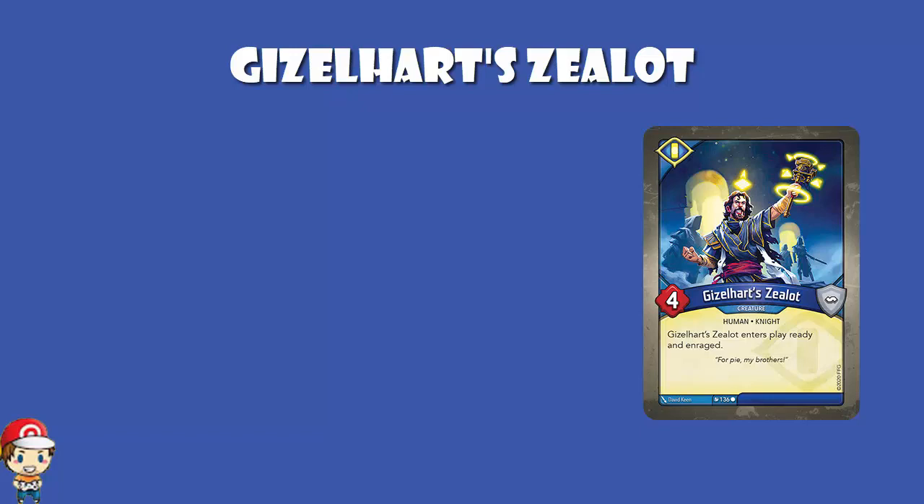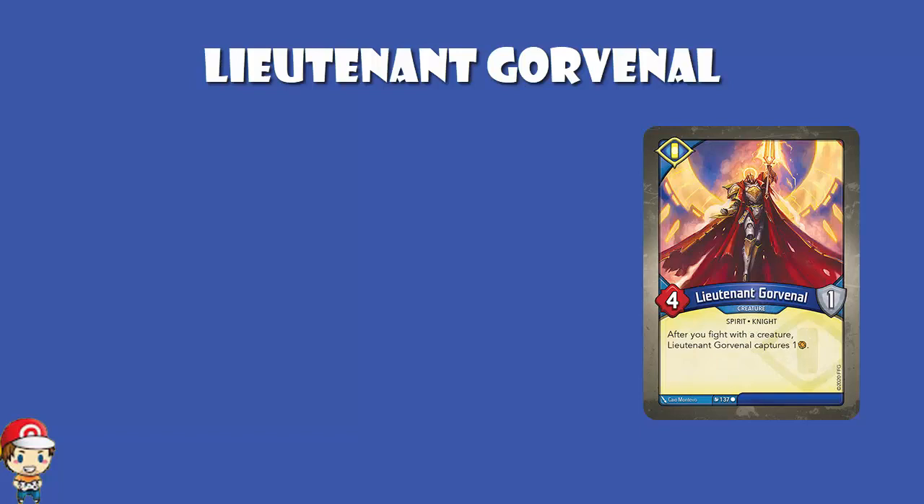Lieutenant Gorvenal is one we got from the Polish decks and translated properly. 4 power, 1 armor — Sanctum really like their armor. After you fight with a creature, Lieutenant Gorvenal captures one amber. The key here is it is after you fight with a creature, and it is a permanent skill. So you play Lieutenant Gorvenal down, he's resting fine — but then you can attack with a bunch of other creatures and be capturing. Especially when you combine it with cards like Commandeer, there is a lot of capturing in Sanctum.